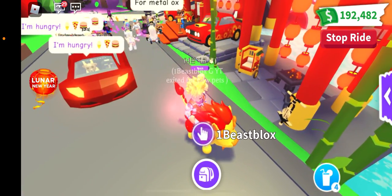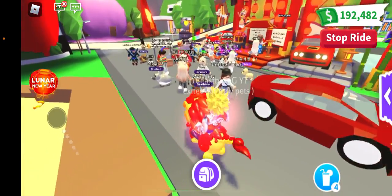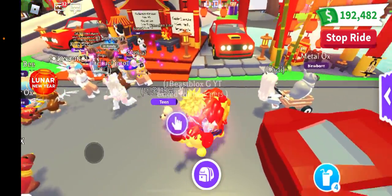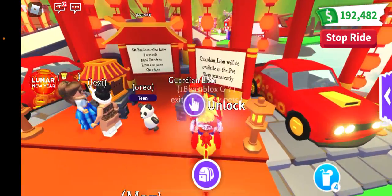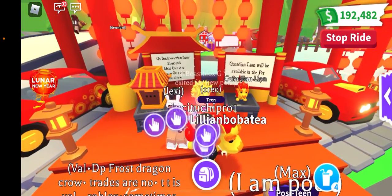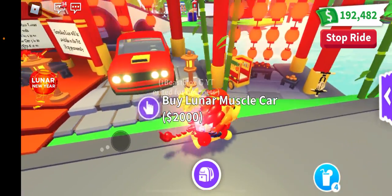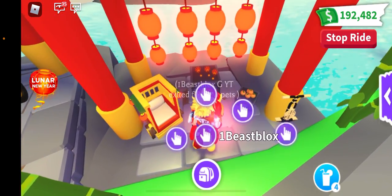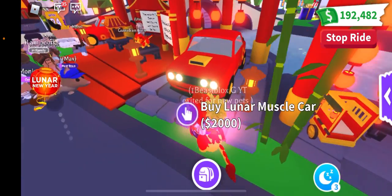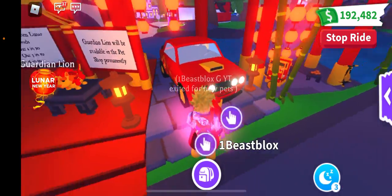Hey guys, how you doing today? This is your boy PeaceBlocks here at the lunar event. As you can see, there's many people — it just started like literally a few minutes ago. It's really cool. You can get a lion, you can get these boxes with the oxes. Over here you can get a stroller, toys, and a rattle, and a car vehicle. This car is cool — it's red and orange, it's nice.